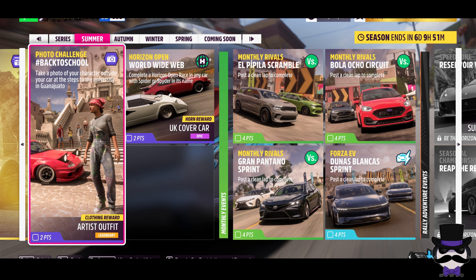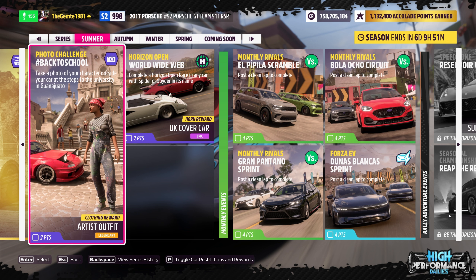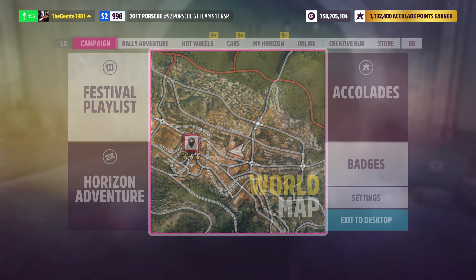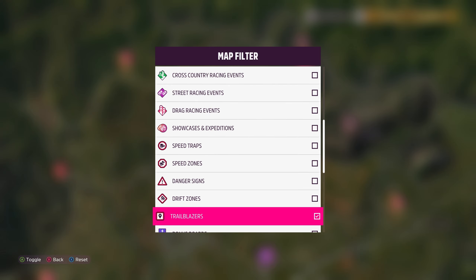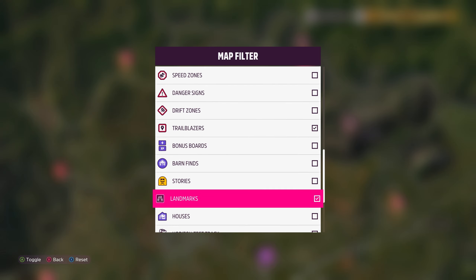Back to school and high performance daily seasonal summer week. The artist outfit is the reward, and we basically need to take a photograph of our character outside of our car at the university in Guanajuato. The pitch gives you a very good indication of the location on the map — make sure you've got the filters and landmarks activated for a bit of extra assistance.